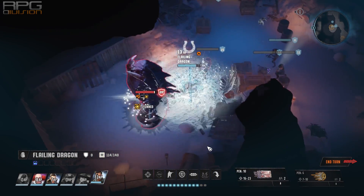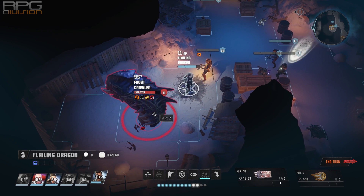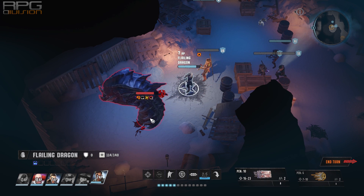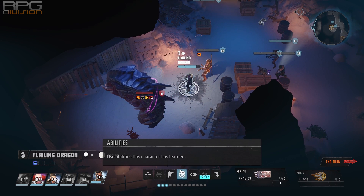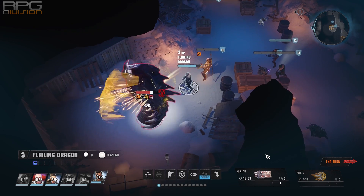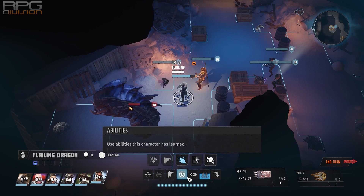Welcome to my brawler build. This one wasn't easy to make. I have tested almost every possible combination and I think I have finally found the winner for this particular build. I'm not saying this is the only way to create a brawler build but I believe it's one of the most effective ways. In short we are squishy, evasive and we rely on critical hit chance and critical hit damage to do our DPS.